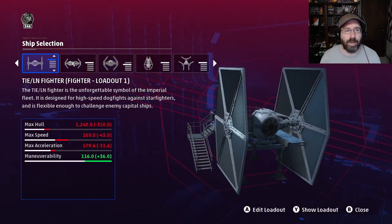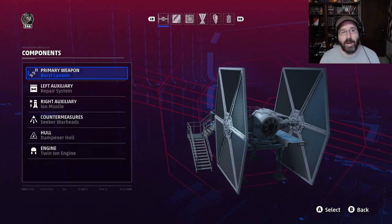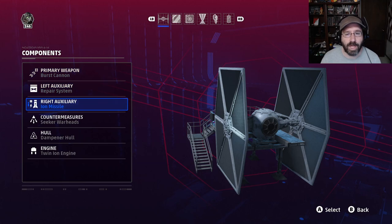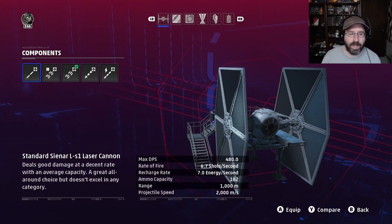Next up is the disabler — a TIE Fighter built for dogfights but also effective in the dogfighting portion of fleet battles, and for defending capital ships like light cruisers and Star Destroyers. For the primary weapon, I'd suggest the burst cannon. It's a good way to practice it, because with ion missiles disabling enemies, your targets won't be very maneuverable, so you can land that extra damage from the burst cannon.